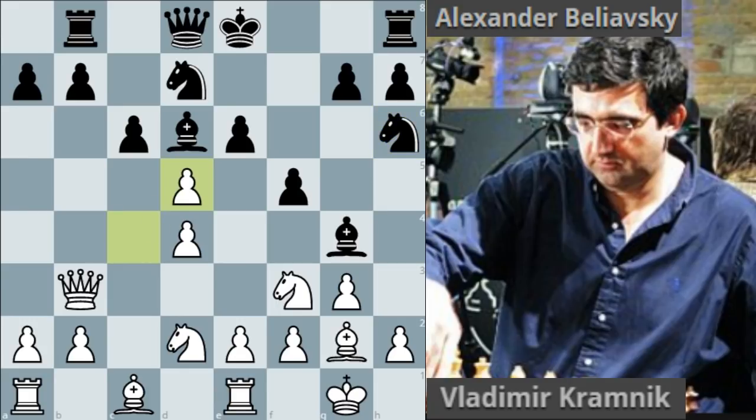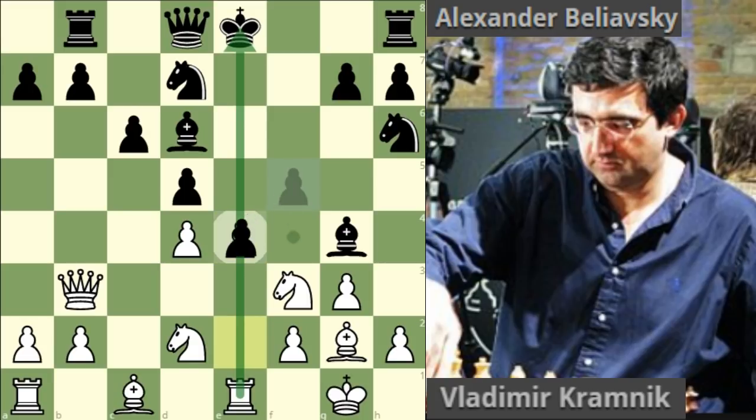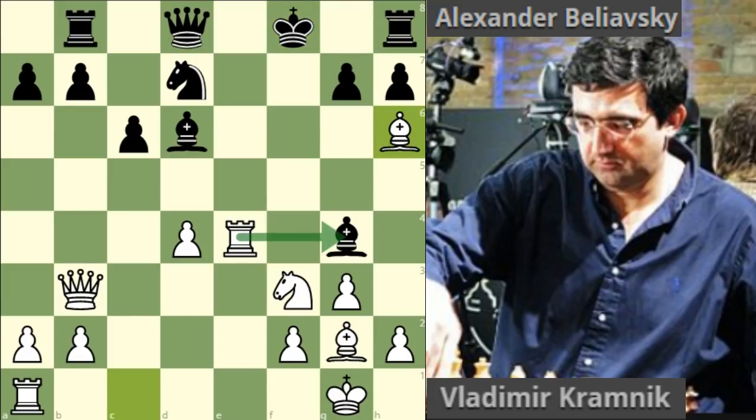Kramnik took on d5 and Believski took with the c pawn. If he takes with the e pawn, let's have a look at that — the e-file becomes a problem and we can play e4 immediately, which would be very dangerous with the rook lined up against the king. A sample line is f takes e4, knight takes e4, and if d takes e4 there's rook takes e4. Black is in big trouble — moving the king allows bishop takes here, attacking the bishop which will drop, and if you take on f3, queen takes f3 check.